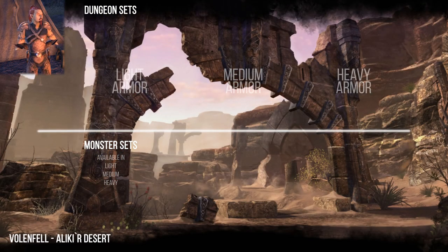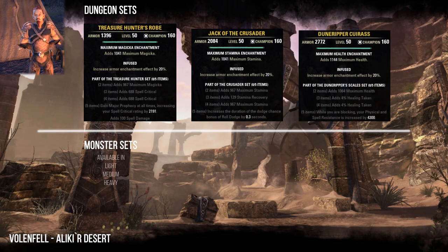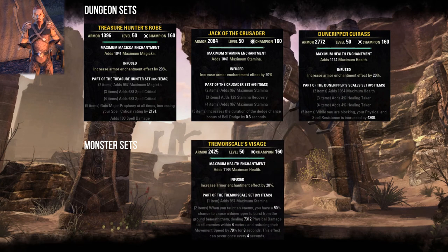Volenfell is in Alik'r Desert. Here you can collect the Treasure Hunter, Crusader, and Dunesmasher sets. As a monster set you can find in Volenfell the Tremorscale set.